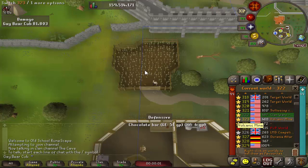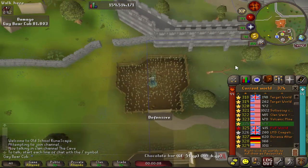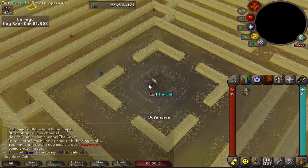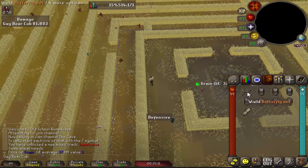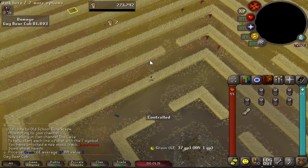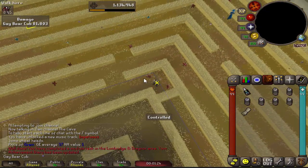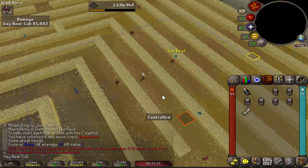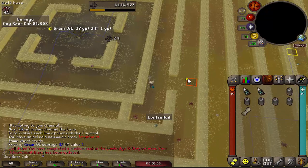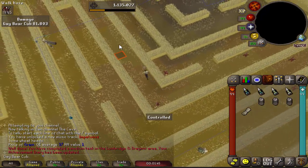We're going to continue hopping worlds until we can find this thing again. Literally hopped to the next world after pausing the recorder and found the crop circle. Entering into Puro Puro now. We're going to start out with seven impling jars and the butterfly net. I already had these tiles marked out from Crescendo, so we're going to catch a couple of these lower tier implings so we can exchange them for jars. There's an eclectic already - perfect. We're going to exchange them for jars so we can get a full inventory of eclectics. Eclectic implings are 2.6k.